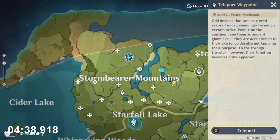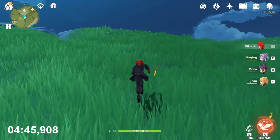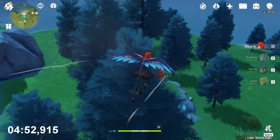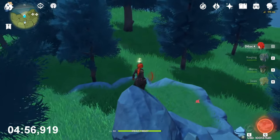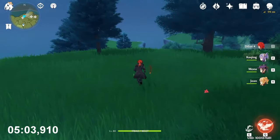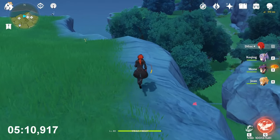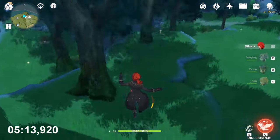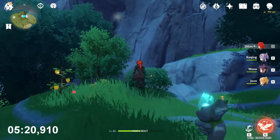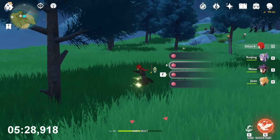Now teleport here. Behind you, let's go. It's just here, you can already see it. Now go that direction. Keep going. The last one is on that mountain, on that cliff. So let's go and there we go.